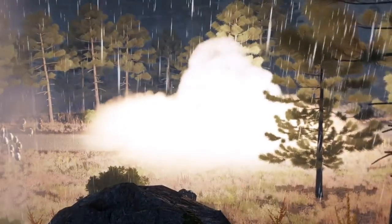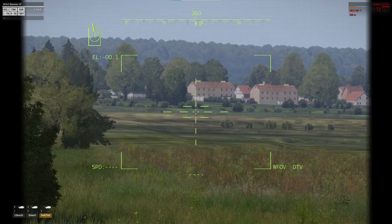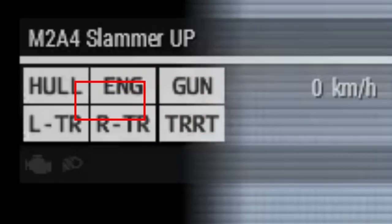First, we will start with possibly the worst aspect of Arma 3: the damage model. The damage model for tanks in the game is extremely basic. Each tank has 6 modules: main gun, turret, hull, engine, left track, and right track.